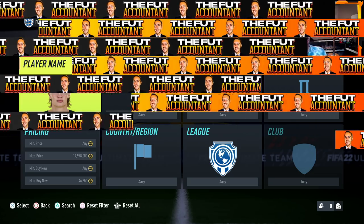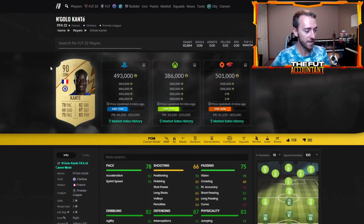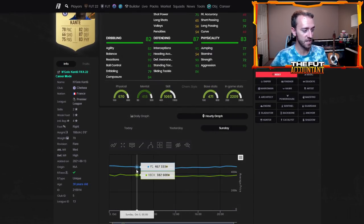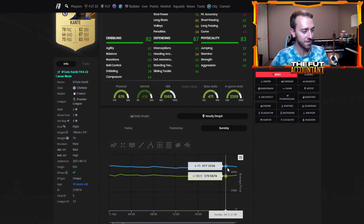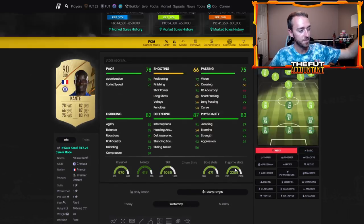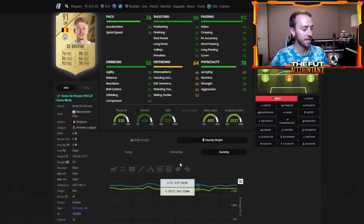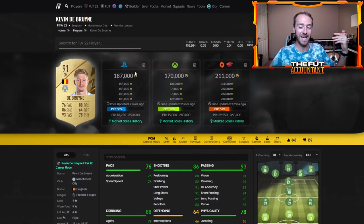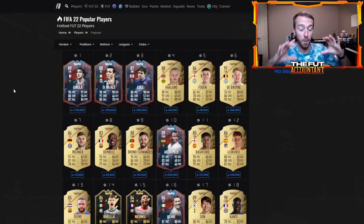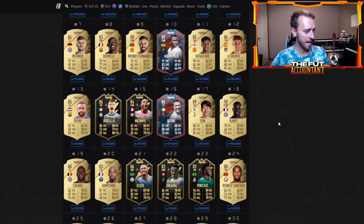The rest of the meta market is actually going up as expected. Take a look at Conte — he's almost 500,000 coins, going from 460K on Sunday, slowly rising to 470, and now hitting 500K. Same thing with Kevin De Bruyne — down at 170K on Sunday, rising into the 180s, and now almost 190,000 coins. Just as predicted, most high-tier meta cards are going up in price.